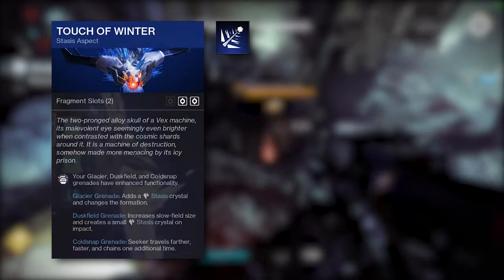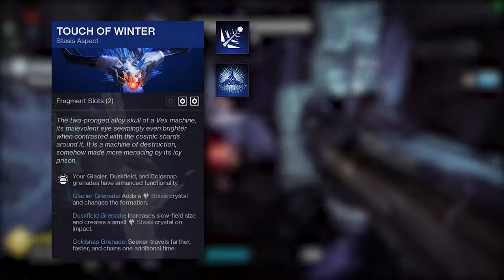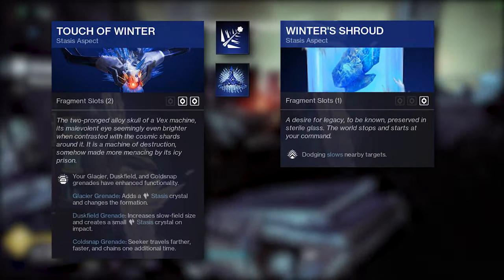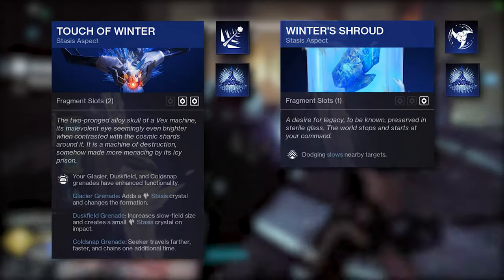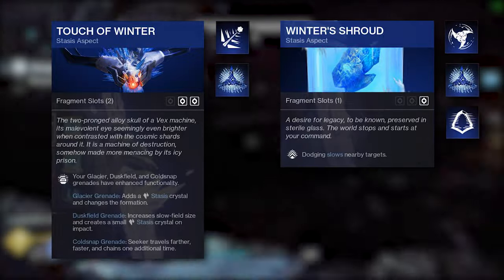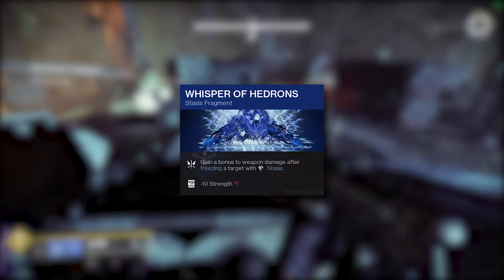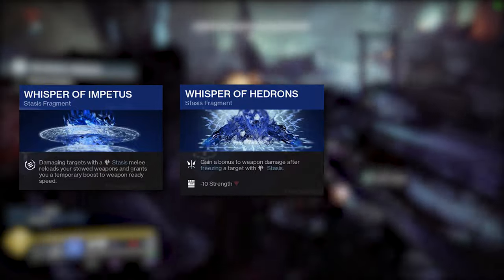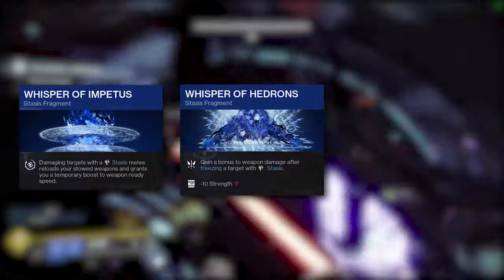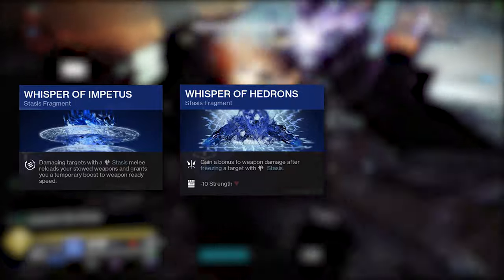For my first aspect, I will be using Touch of Winter with Cold Snap grenades. I chose Cold Snaps due to their ability to instantly freeze targets, which will then trigger my Whisper of Hedrons fragment. For my second aspect, I will be using Winter Shroud. Having the slow applied after a dodge is an added bonus and combined with shurikens can apply a freeze, proc Hedrons, and net me a melee charge with Gambler's Dodge. My fragments are as follows: Whisper of Hedrons for a damage buff, which will be up a lot due to our ability to constantly freeze. Whisper of Impetus — I love this fragment for my hunter specifically. This combined with Dragon's Shadow and Gambler's Dodge allows me to keep shurikens up, which then lets me reload either my heavy after a shuriken hit or my Ignition Code, which is so valuable for many scenarios.